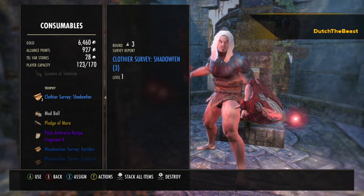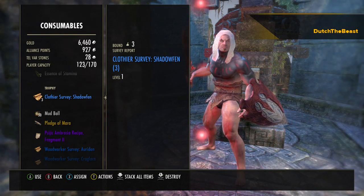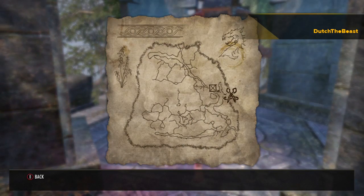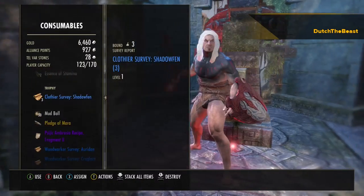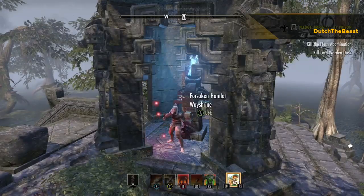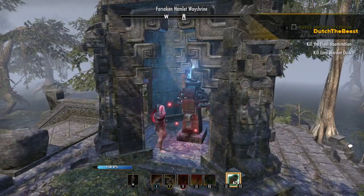Hey guys, Dutch here with the Bushwookies of Doom. Today we are doing a Clothier survey in Shadowfin — kind of middle of the map to the right. I like to start it this way at the Shrine, and this one's super quick as well.